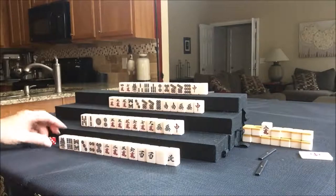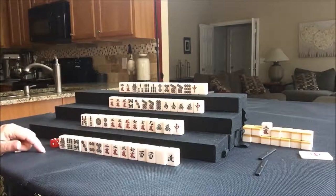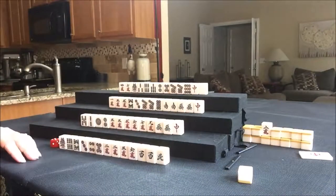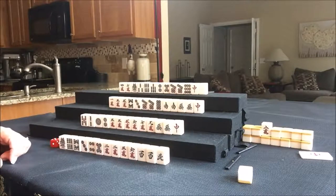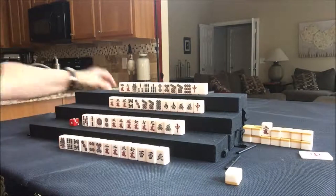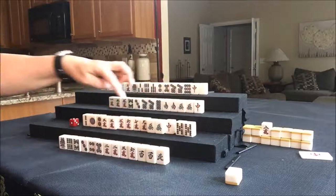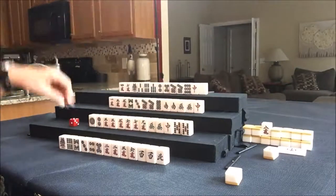We're going to start with east discarding. I'm going to track whose turn it is using this die. East is playing pinfu, so we discard a white dragon. When anyone starts throwing dragons right away, I know they're playing pinfu, more likely than not. Now we draw for south — they got a 5 bam, which makes a pair. They could play all-pwn maybe. Let's discard the 2 bam.